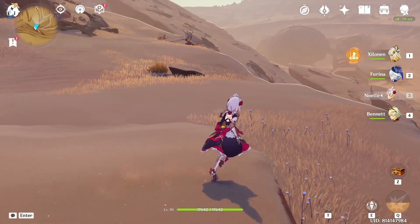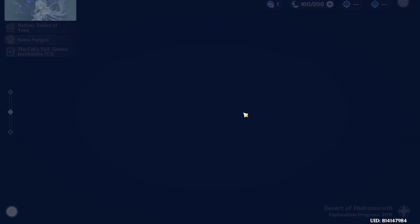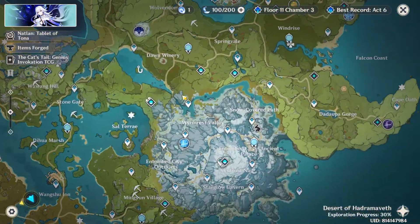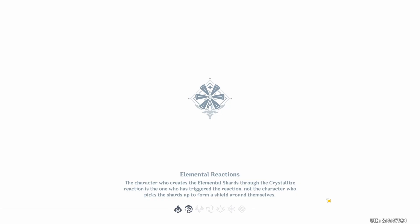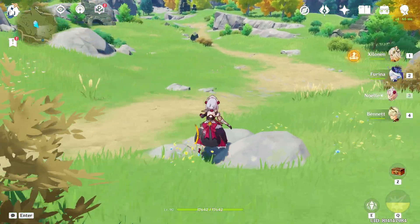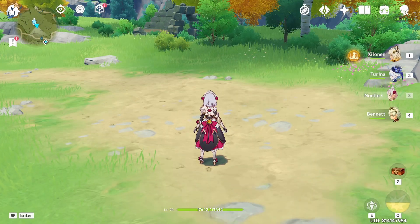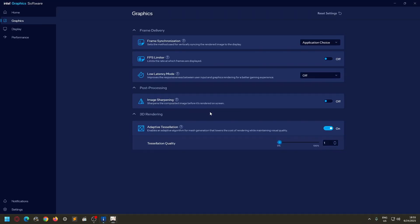I hope this helps you if you have an Intel Arc B580 GPU. As you can see, it's fixed now. And here's additional proof — the Dawn Winery statue — it's going to be fixed as well. Again, you can turn off adaptive tessellation, or leave it on and just move it above zero percent.